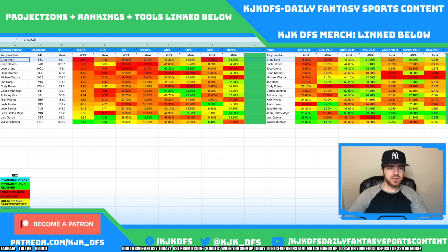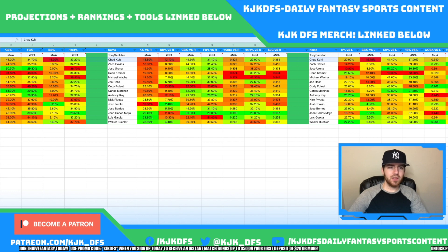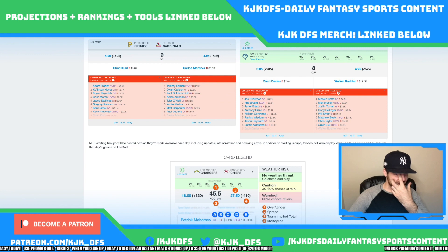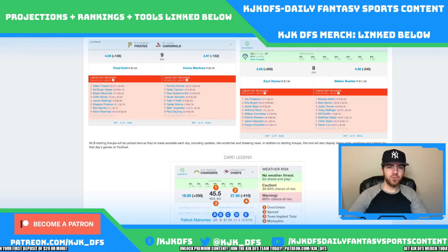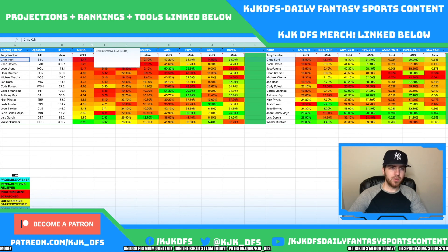Chad Kuhl taking on the St. Louis Cardinals — his ground ball/fly ball stuff really isn't that great against righties. He gives up a .385 slugging to righties and a .423 slugging to lefties. He has traditionally really struggled against left-handed hitting. Unfortunately the Cardinals don't have the most lefties — Tommy Edman, Dylan Carlson, Matt Carpenter — but they're mostly all righties. Not exactly ideal from a matchup standpoint as we'd really like a left-heavy lineup, but the Cardinals still have a 4.91 implied run total. Chad Kuhl isn't that great overall, so the Cardinals are definitely a viable stack today.